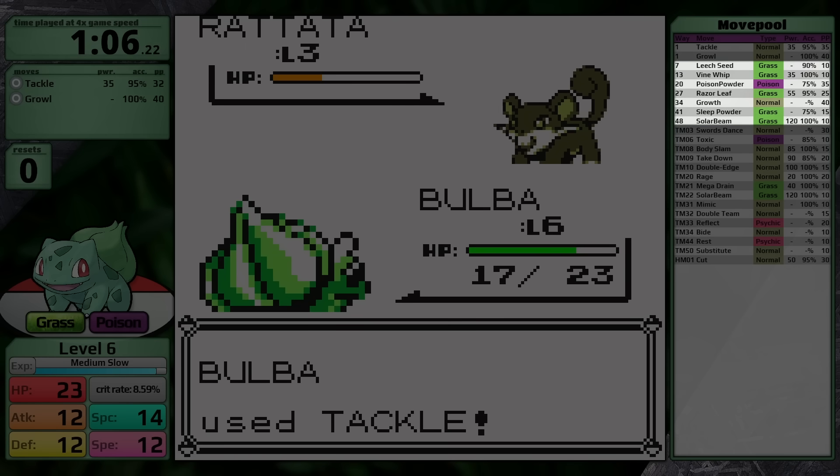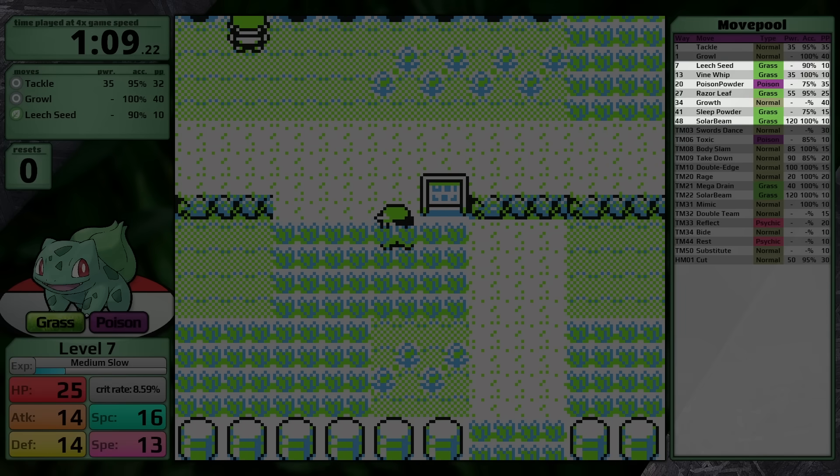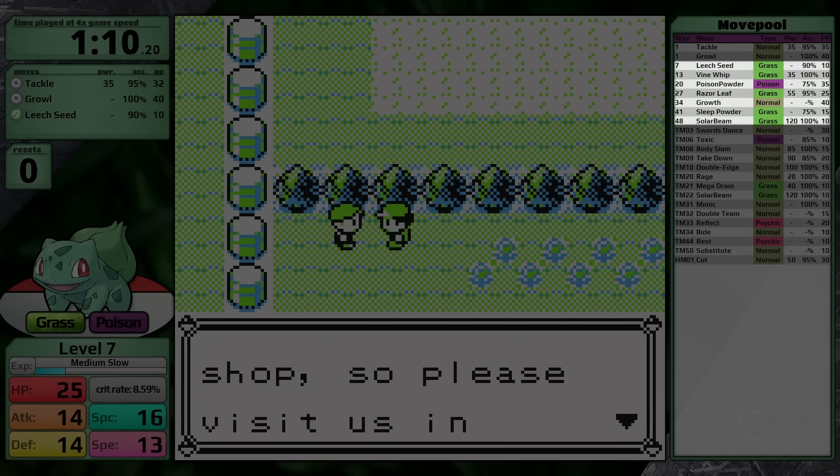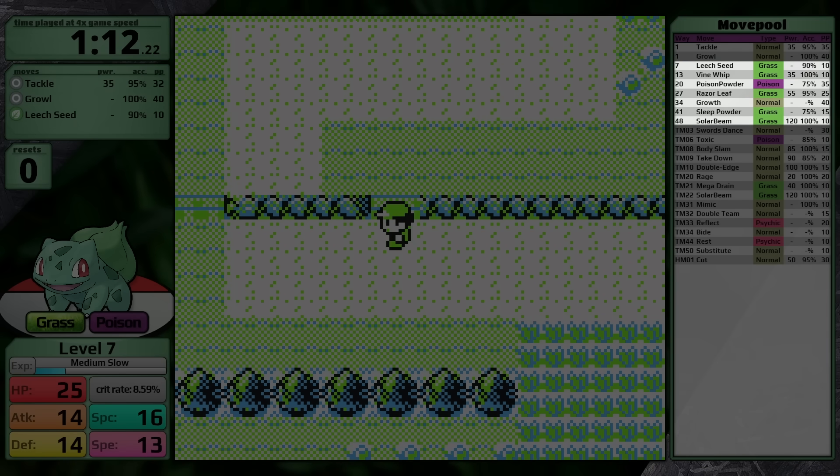In Generation 1, when a Pokemon wakes up from sleep, they cannot move — so if you outspeed, you have the chance to put them back to sleep, preventing them from ever attacking. Finally, I don't think Solar Beam is going to be useful today, after all weather effects were introduced starting in Generation 2.